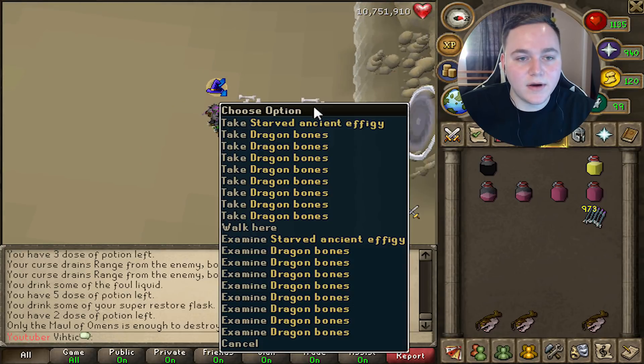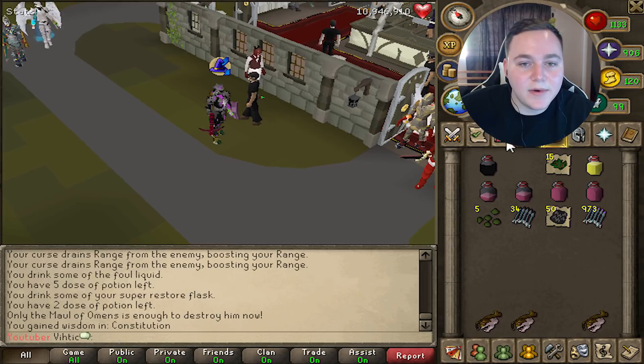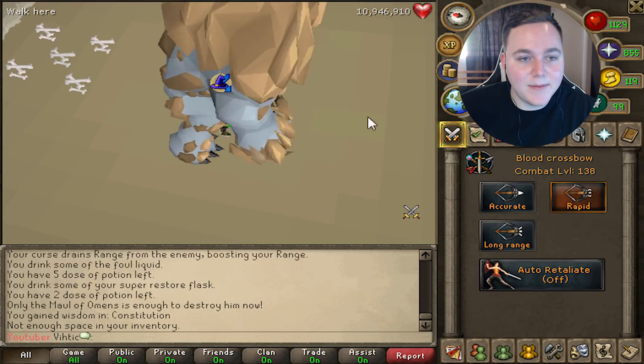He's dead! Oh, we got an effigy — look at all this delicious loot, let's pick up all of this. We'll use the effigy on constitution — thanks, give me like a million XP. We're gonna have to do that one more time, let's do this again.